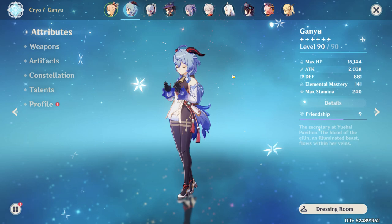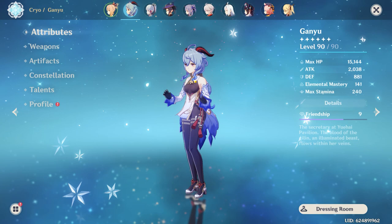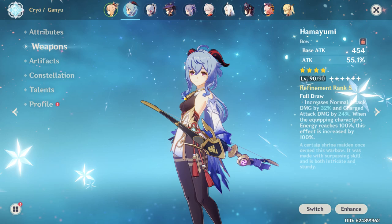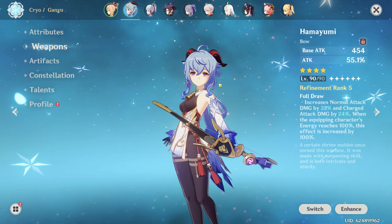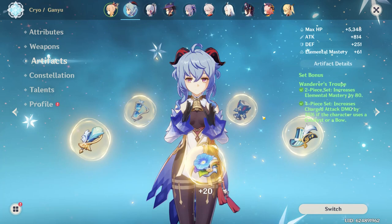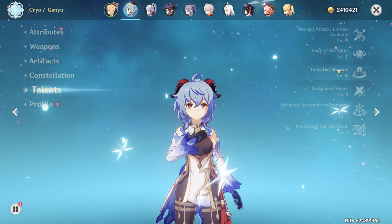Next up, Ganyu, level 90. I just got her recently and I actually don't enjoy playing her that much — I kind of got her prematurely. I grinded all her mats but I don't enjoy the charge shot playstyle. I have the R5 Hamayumi on her; I wish I had used Prototype Crescent instead. Artifacts are a four-piece Wanderer's Troupe for the charge shot build. Constellation 0, talents are 9-7-8, and her crit split is 62-193.